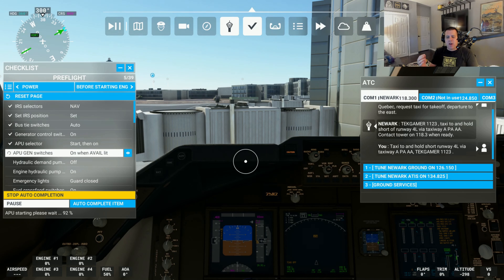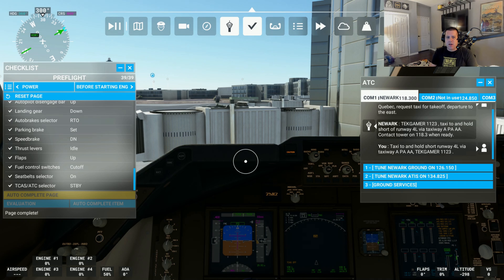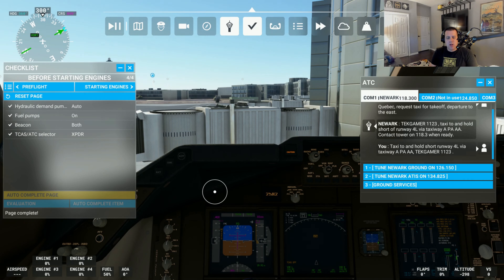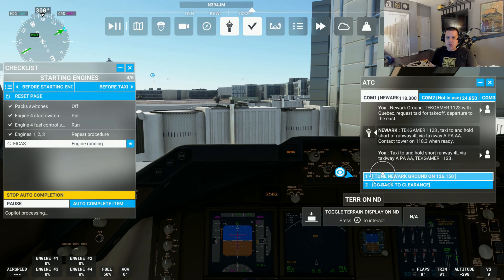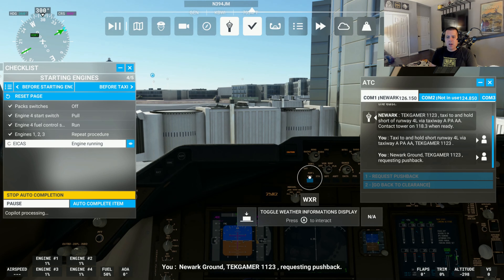Taxiing in Microsoft Flight Simulator during the day is semi-easy depending on where you're at and how busy the airport is. Taxiing at night during rain, snow, or fog is a lot trickier, but it makes the game that much more fun. So we're going to go ahead and select our next autocomplete, and we are ready to start up the engines. Once you've gotten to the point of starting up the engines, you can request pushback from ground services. Let's go ahead and select ground services and tune to Newark Ground. We are tuned in — so let's request pushback. Newark Ground, Tecumur 1123 requesting pushback.